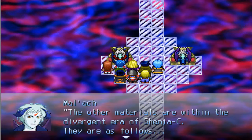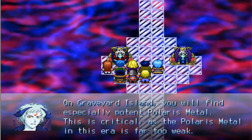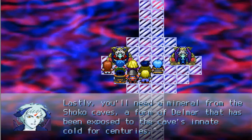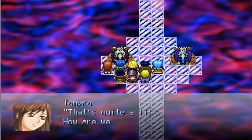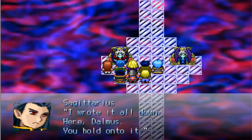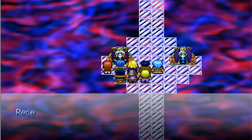The other materials are within the Diversion Era of Sheninja's Sea. They are as follows: on Graveyard Island, you'll find especially potent Polaris Metal — this is critical, as the Polaris Metal in this era is far too weak and quite fragile; it would shatter before even firing the cannon. Mount Wanji's Cressote is also needed from the inner lip of the volcano — it's not active in this Sheninja, but it is in the other. Last, you'll need a mineral from the Shoko Caves, a form of Damwai that has been exposed to the cave's innate cold for centuries. That's quite a list. How are we supposed to remember all of that? I wrote it all down. Here, you hold on to it.